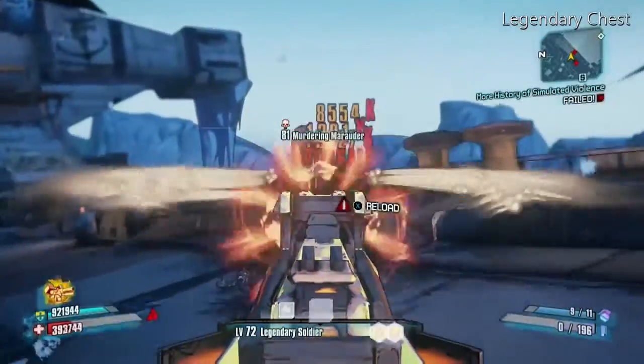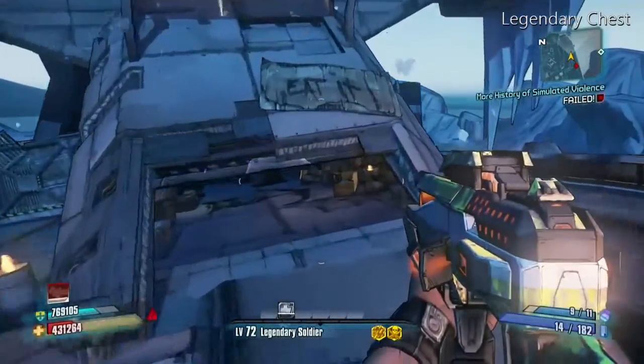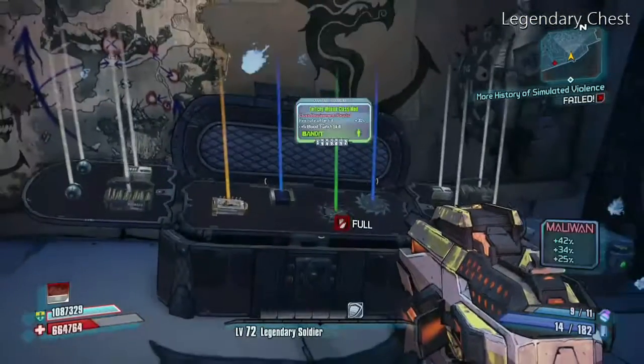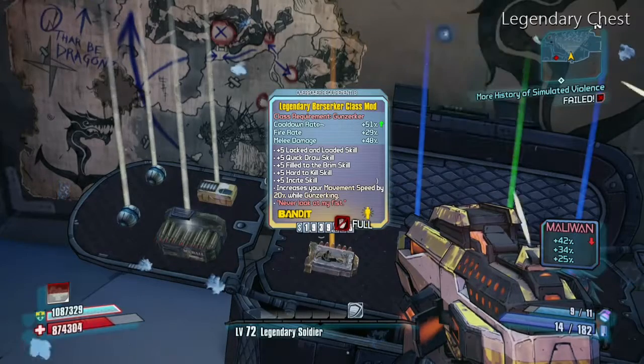He didn't drop it there, but there is a chest that I do like to check. Every once in a while you get some good weapons out of it, but this is the first time I ever got a legendary out of it. Right here I get the legendary Berserker class mod.